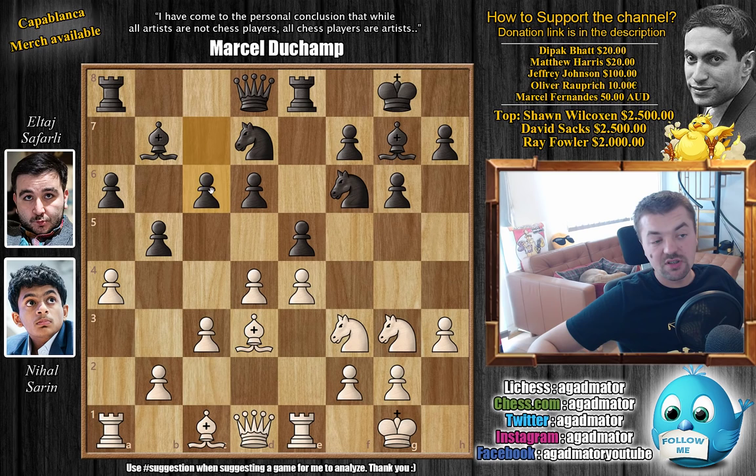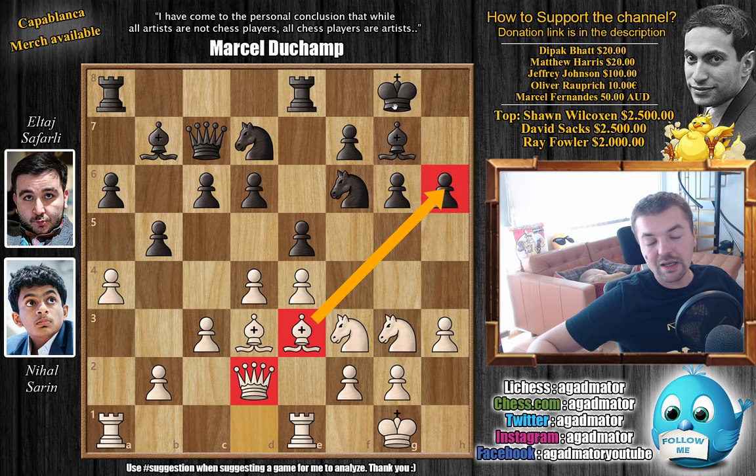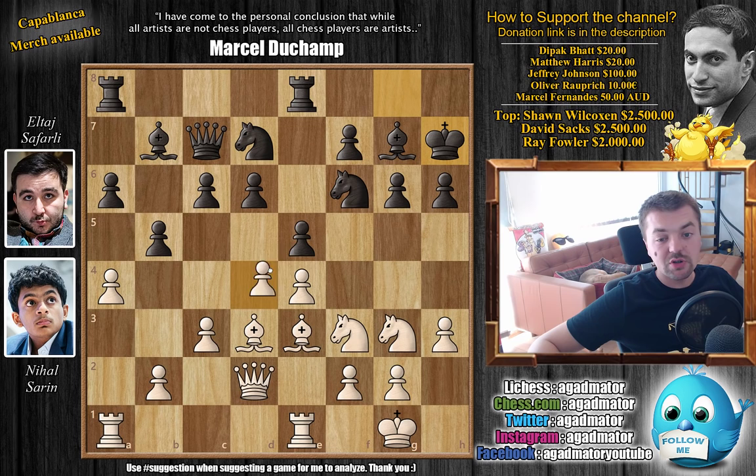With a4 by Nihal and now Bishop g7, Bishop d3 putting pressure on b5 — you want to play a-captures on b5 and win a pawn. Here comes c6 just defending it. Bishop g5 pinning the knight, developing the bishop. h6, Bishop back to e3. Queen c7 developing the queen, connecting rooks. Queen d2 putting pressure on the h6 pawn — Black has to deal with this. King h7, and here the move Nihal plays is a new move in the position: b4.